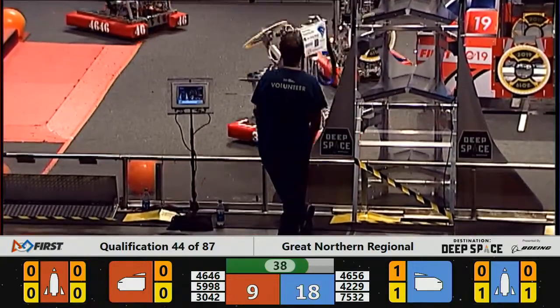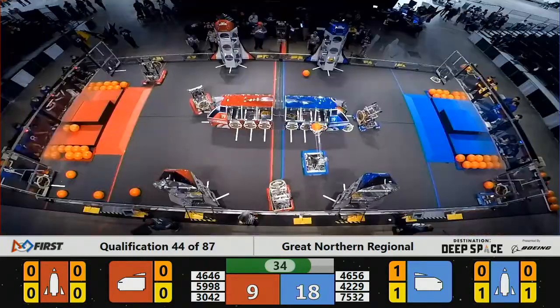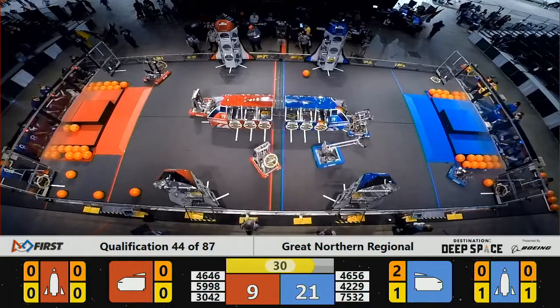42-29, Magnatec picking up a hatched panel from their loading station. 75-32, Go for Tronix, getting a piece of cargo in the Blue Alliance's cargo ship.